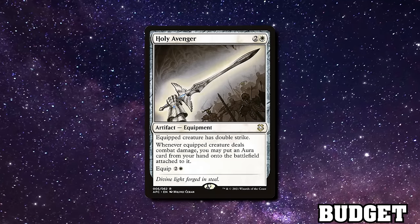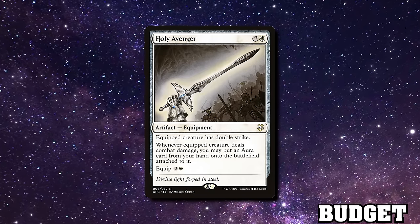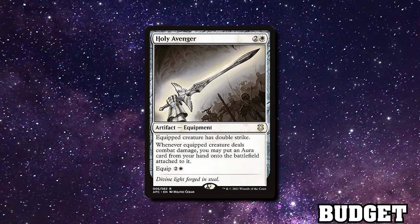Holy Avenger is equipment that gives double strike and keeps you on theme for both sides — it can go in the aura deck too. It puts an aura from your hand into play on first-strike damage, meaning you connect with the buffed creature on second-strike damage. It's great for cheating expensive six, seven, or ten mana auras into play.